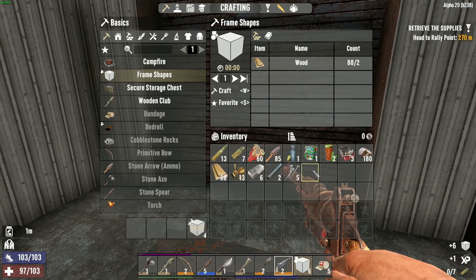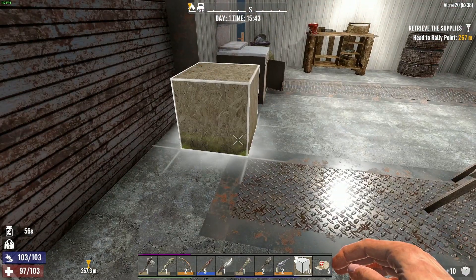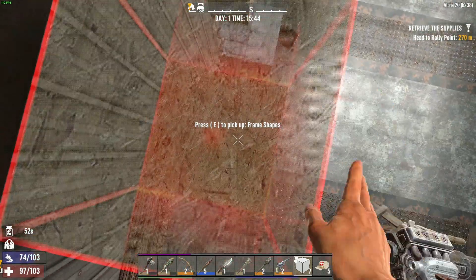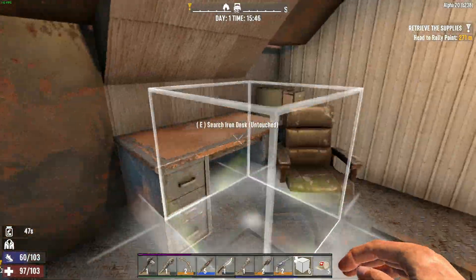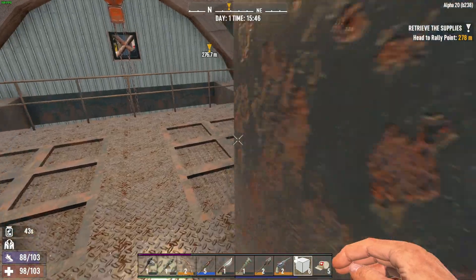I've really got to go on a grind for some wood here. So pretty much our basic plan for this episode is to get us an area to live in, which we're about to accomplish. There are stairs up here.